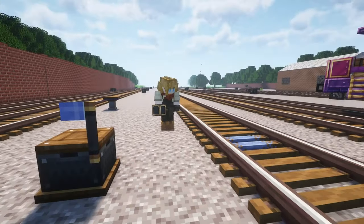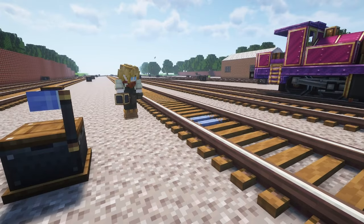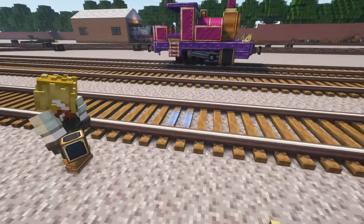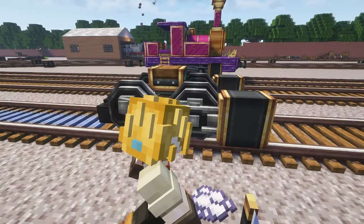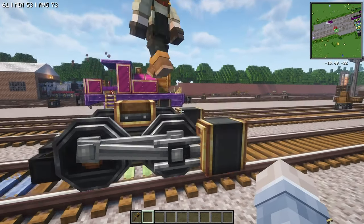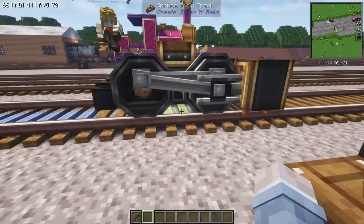To build Lady, start off you need a short 0-4-0 bogey — it should look like this. So Lady is a short 0-4-0, similar to Percy's bogey. You want to make her seven blocks long.